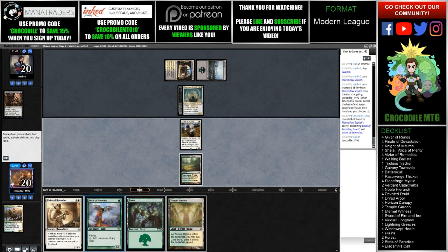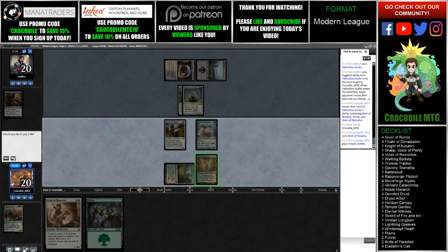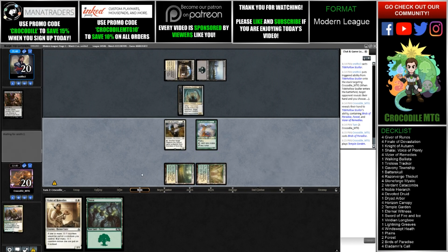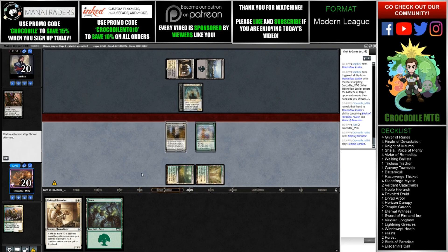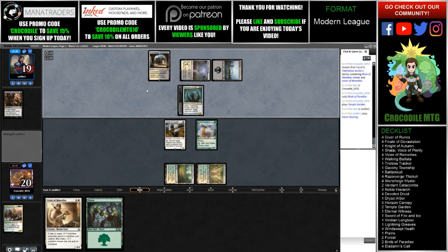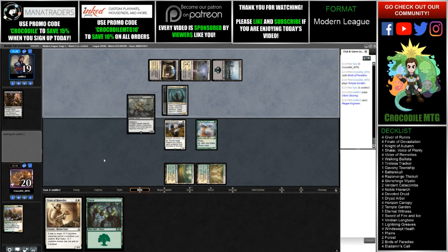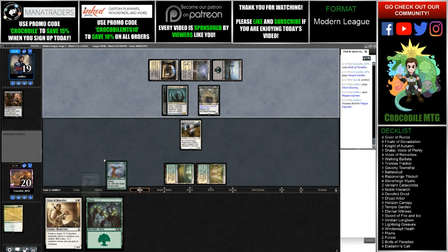So what do we play here? Probably just play the Bird of Paradise, and then play Temple Garden tapped and pass the turn. It would be a nice time to find a Devoted Druid. I don't want to overcommit to the board because I feel like they have a lot of removal spells and I don't want to leave anything open to a board wipe. What do they name with Plague Engineer? Probably Bird. Yep.